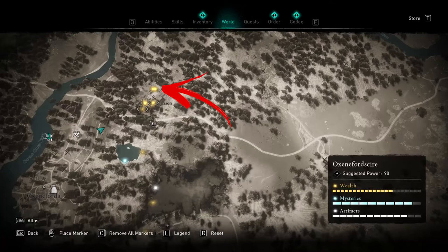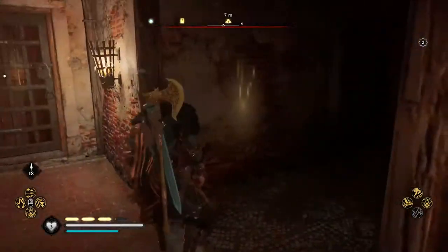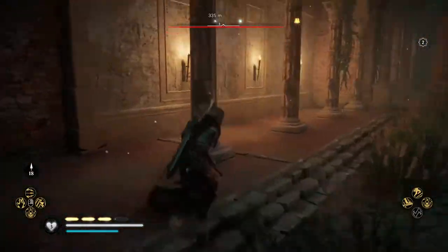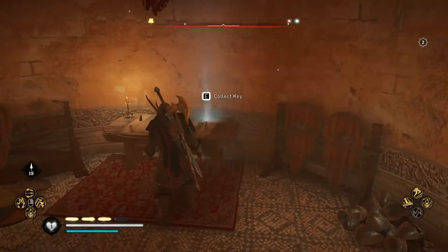Now only the two wealth in the upper side of the area remain. The problem is that the structure holding the treasure is blocked by a locked door. To open it, turn around and access the main building, where in the middle on a table, under a red flag, you can collect the key.